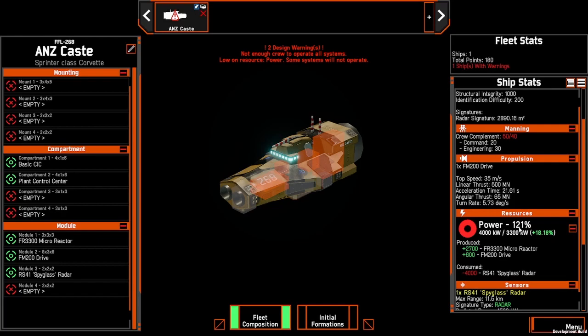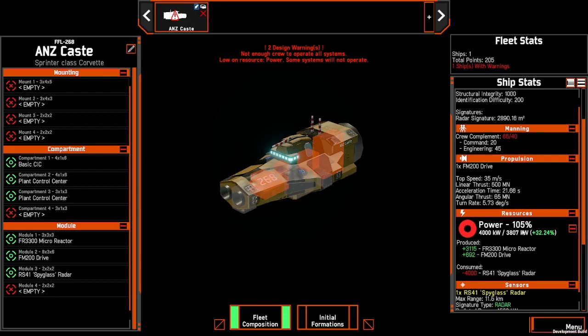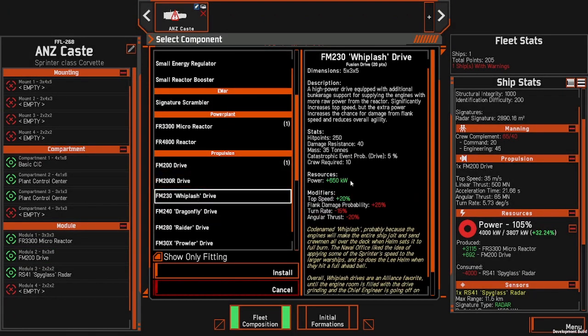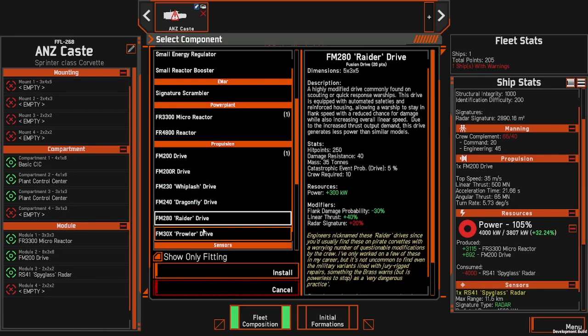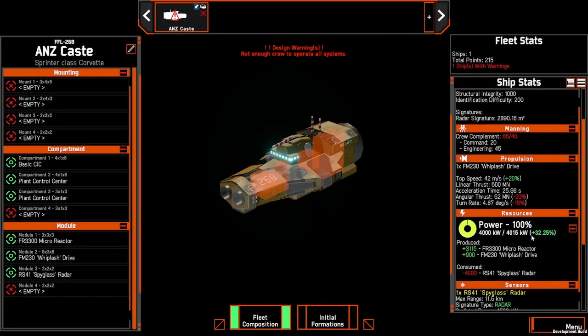By adding that we're at 121%, so we add a second, yet we're still short. There's only one real way to build this ship for this reason — we have to go into our drives, which each offer power, and add the whiplash drive, which adds an extra 150 kilowatts as opposed to all of the other base drives. Once installed, our power is at 100%, and just by 15 kilowatts we have successfully added all the power to have the ship operational.